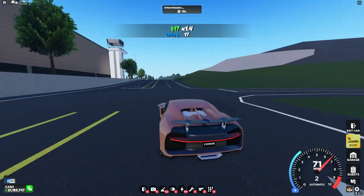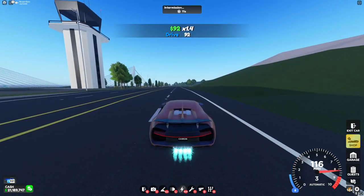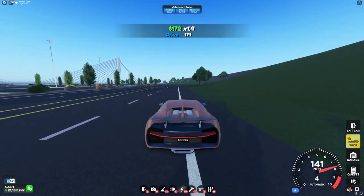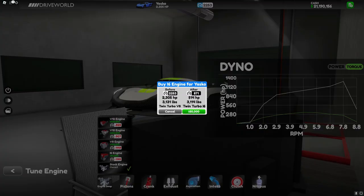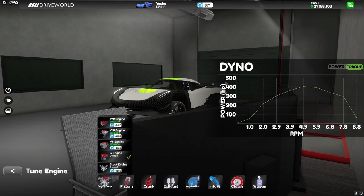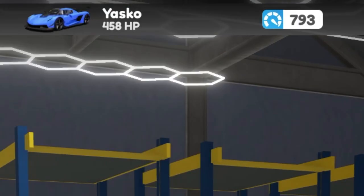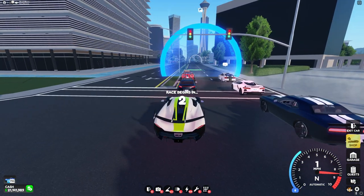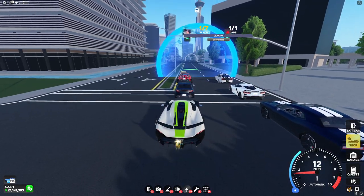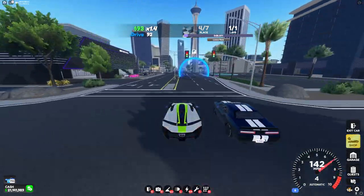I would not recommend spending 3.5 million dollars on a car, fully maxing it, and then putting an I6 into it. For the last car, we have the Yesgo. Putting this in makes it around 800, so I'm gonna lower it to make it into that range — there we go, we are at 793. We're in an any race and let's see how good this is. When this thing starts up, it is really slow — the acceleration on this thing is awful.